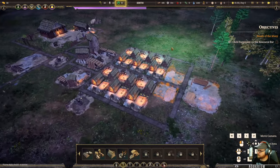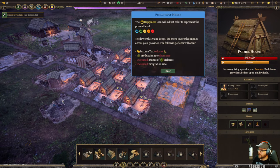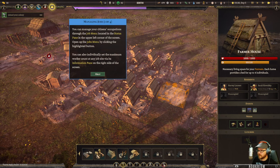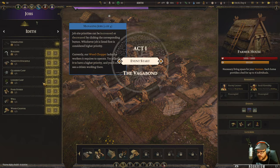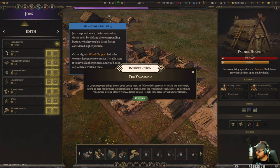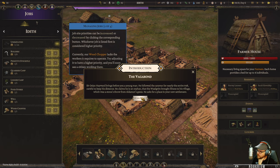Happiness - people get happy with low taxes. If we don't make them happy, they revolt and we don't like that. The workers require operation on the job menu - we can adjust priorities. Sir Oswin Hayward brings before you a young man who followed the caravan the entire trek, keeping his distance. He claims he's an orphan whose village was near the Aldemore gates and was stricken by the Walgrim fog. He asks for a place in the new settlement.